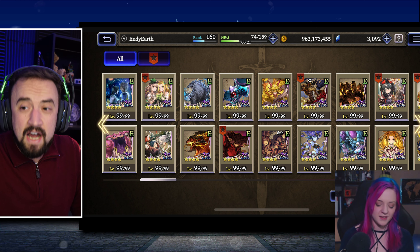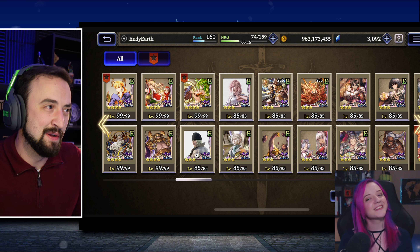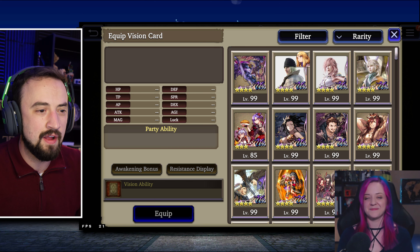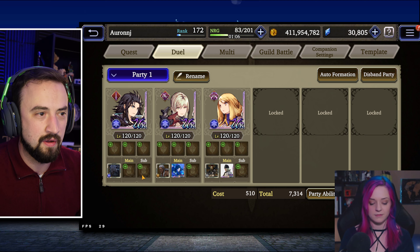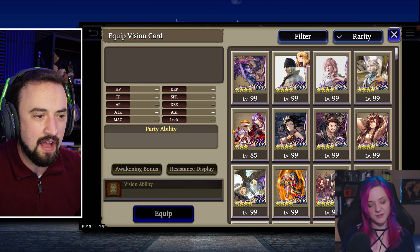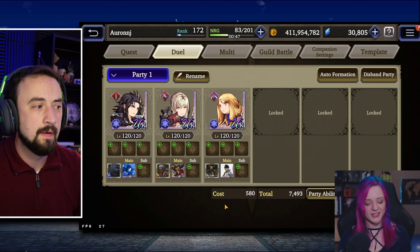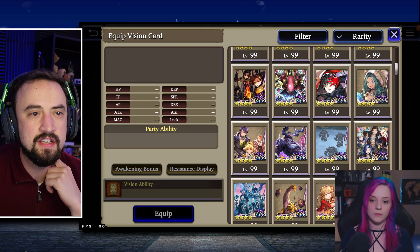Odin's vision card gives accuracy to ice units at level 99 — this helps with the Leela problem. If you sprinkle in a little accuracy on gear, you won't get randomly avoided. You're probably still not going to want to fight evasion teams, but you won't get awkwardly avoided. Even though you hate Snow, you did build his vision card, and it's a good one for your ice team. So slot one Snow's vision card, slot one Laswell's vision card on Laswell as a default, and slot one Odin — a really nice start. Dark Odin isn't level 99 yet, but the attack and HP buffs are still worth including.